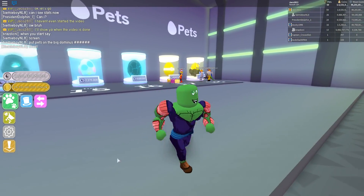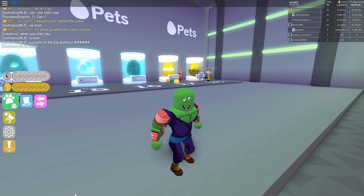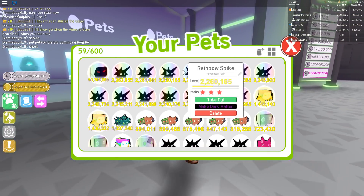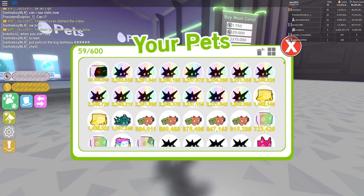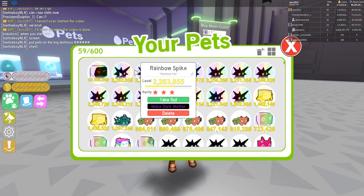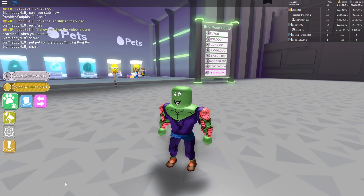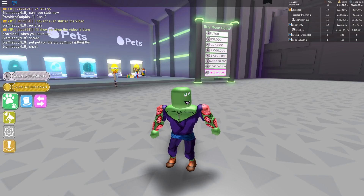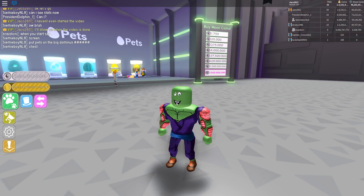Preston also said some randomly hatched rainbow pets are better than ones made manually. Normal pets like these have been made manually by upgrading from gold all the way up, but I saw a rainbow spike with twice the stats of a manually made one, so it must be a hatched rainbow spike which we hopefully can get some time.